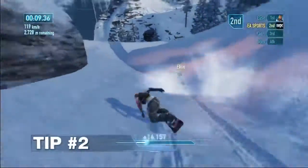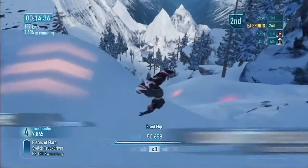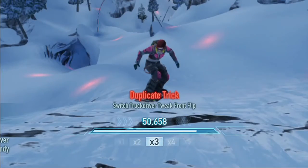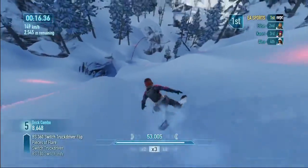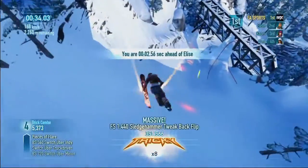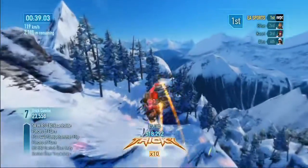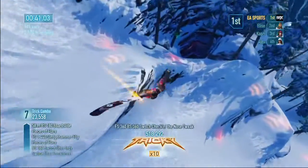To get into tricky state quickly, you'll need to land a succession of big tricks, but you'll earn less boost if you repeat the same trick over and over again, so keep changing up your grabs. You can stay in tricky state by maintaining your trick combo. Finding the right balance between pulling off tricks and hitting boost is the key to posting the fastest times.